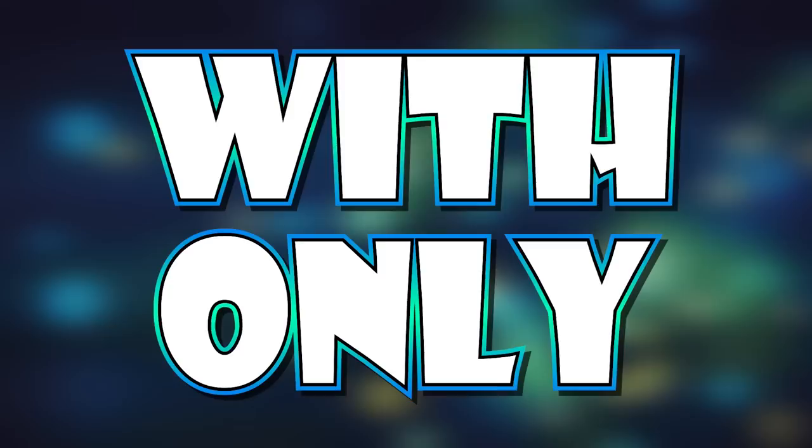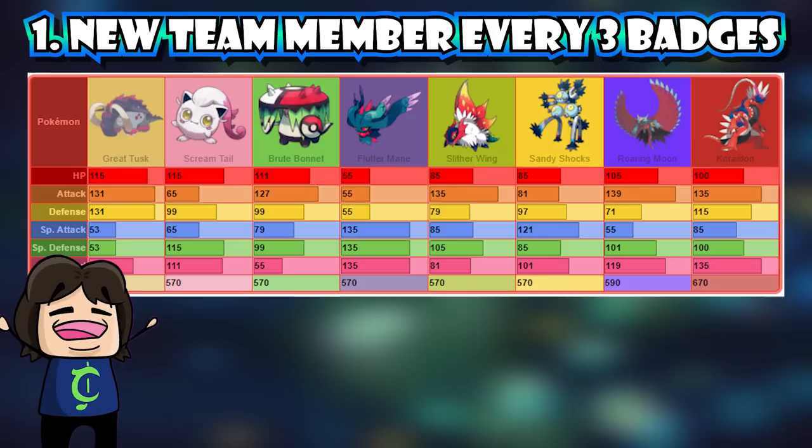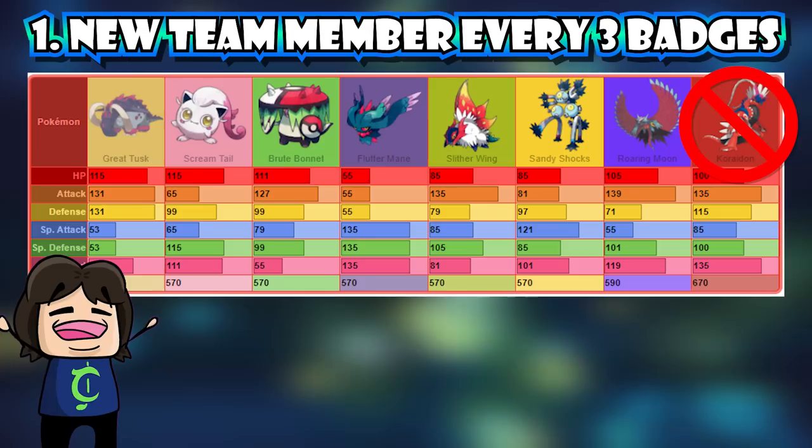Today I'm going to be hardcore nuzlocking Pokemon Scarlet with only Paradox Pokemon. I'm Chaotic Meatball, and here are a few rules for this challenge on top of the normal ones found in the description. Number one: I can only add a new team member once every three badges. Since there's 18 badges and seven Paradox Pokemon excluding Koraidon, as I'm not allowed to use Legendary Pokemon, we'll have one for our starter and six to add throughout our journey, with one exception you'll see later.